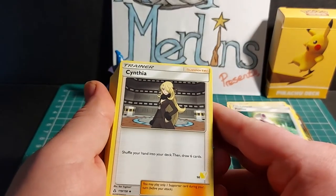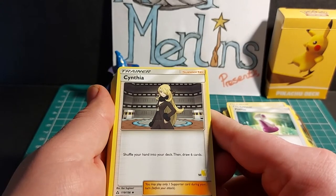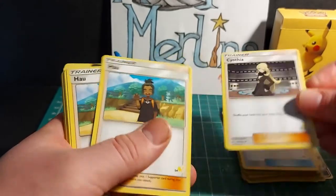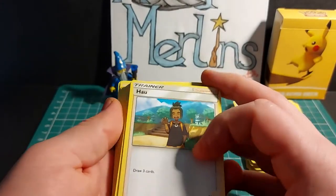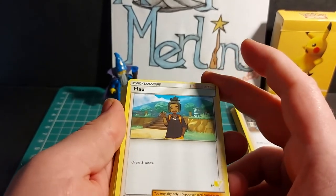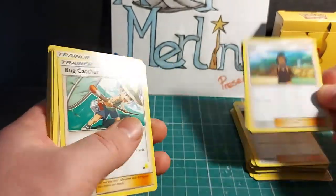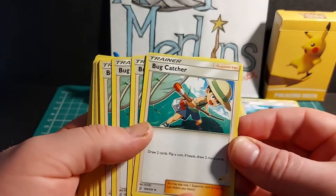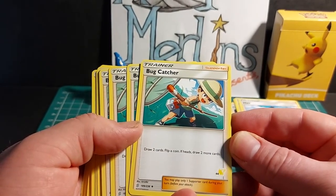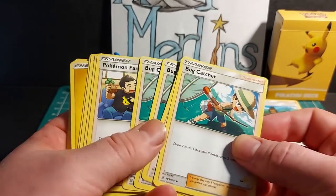Trainer supporter: Cynthia — shuffle your hand into your deck, then draw 6 cards. You may only play 1 supporter card during your turn before you attack. 3 copies of Cynthia. Trainer supporter: Hau — draw 3 cards. You may only play 1 supporter card during your turn before you attack. You get 4 copies of Hau. Trainer supporter: Bug Catcher — draw 2 cards, then flip a coin, if heads draw 2 more cards. You may only play 1 supporter card during your turn before you attack. 4 copies of Bug Catcher.